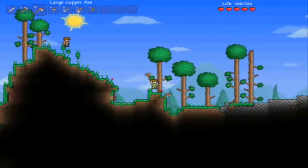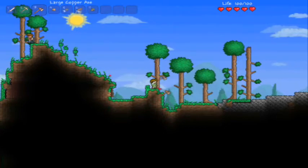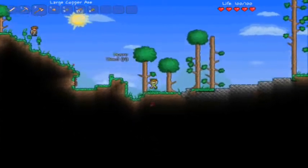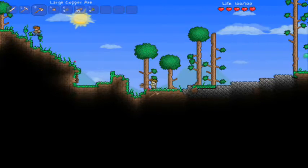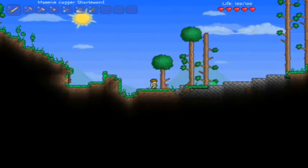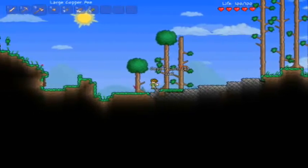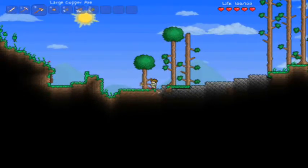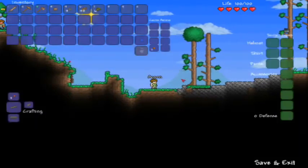Obviously the first thing to do is start collecting materials, and the first material to collect, even in the new patch, is still wood. So this is gonna take me a minute. I might skip back a lot of this part. I'm gonna keep talking and keep recording. Another thing I gotta do is get rid of this sword - I hate this stupid little thing. Completely pointless. We gotta go look for some tall trees, because if I'm gonna be hitting these things this slowly, I'd at least like to get something out of it.